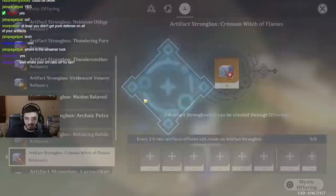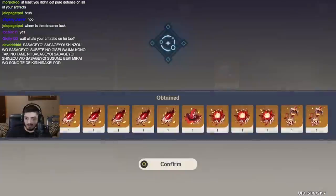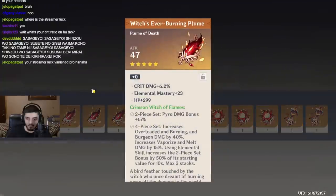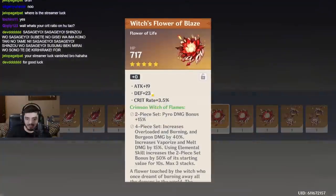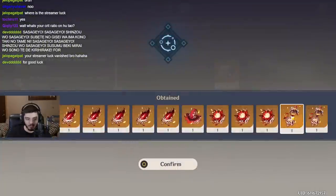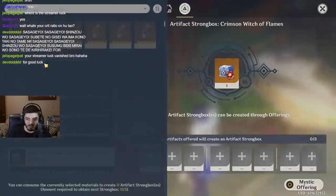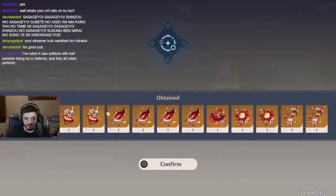Whatever. What the f***? We're getting some potential pieces — they're not the greatest. Two dead stats, no. If it rolls crit, it's definitely better than my current piece. Nothing crazy there, so let's keep going. What number is this — like four or five? Two timepieces. I hate this game, dude. What in the world is this? I don't even know if I can use it. We're gonna keep it, I guess.